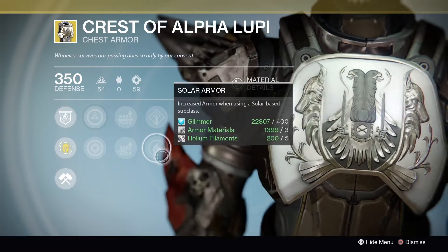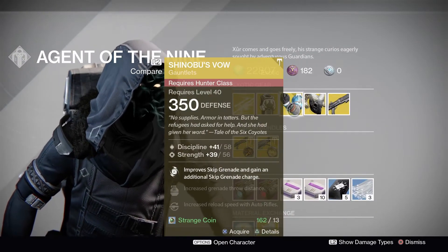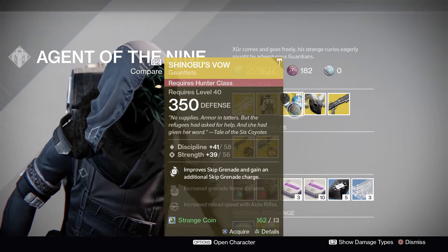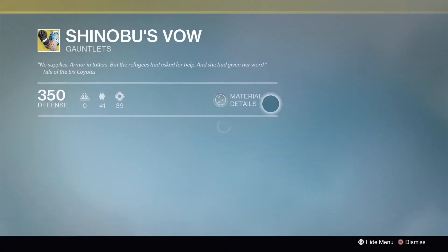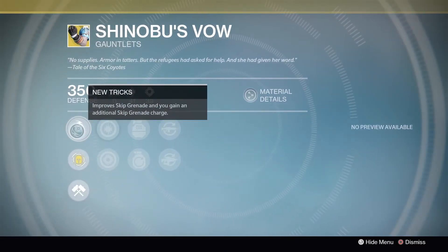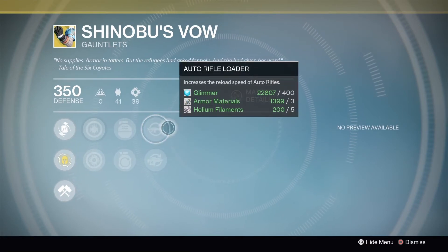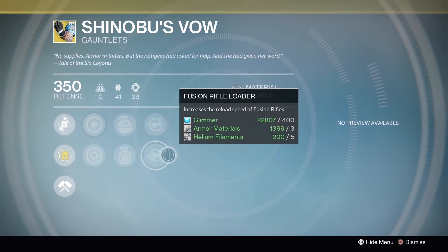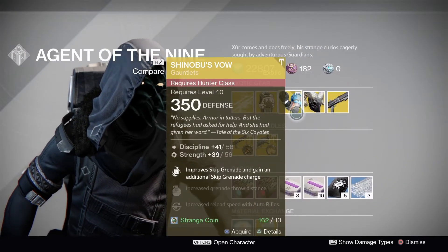So perfect for the Sunbreaker Titan. For the Hunter we've got Shinobu's Vow, which did take a bit of a nerf but is still effective. Discipline and Strength are on it — not thrilled with that. New Tricks improves skip grenade and you gain an additional skip grenade charge. Also have Fastball, Momentum Transfer, Auto Rifle Loader, and Fusion Rifle Loader — not too bad. I would grab them still if I didn't have them.